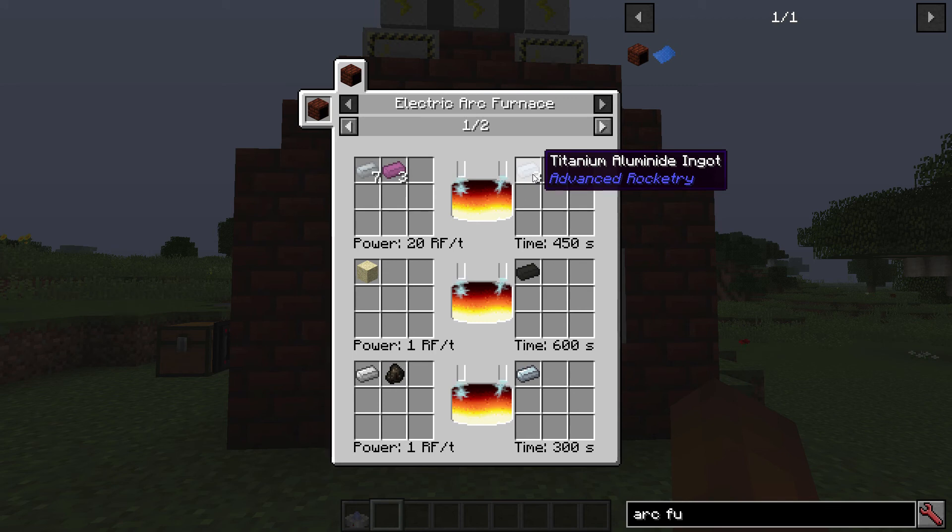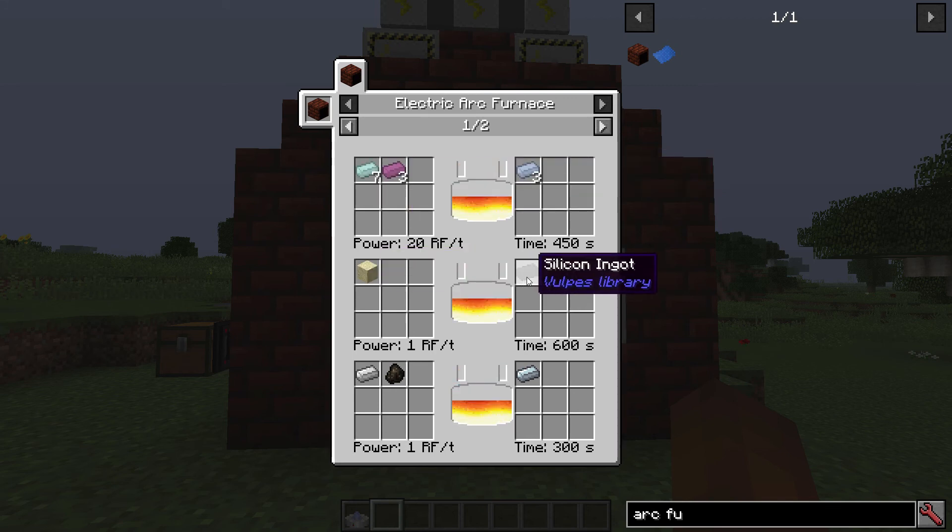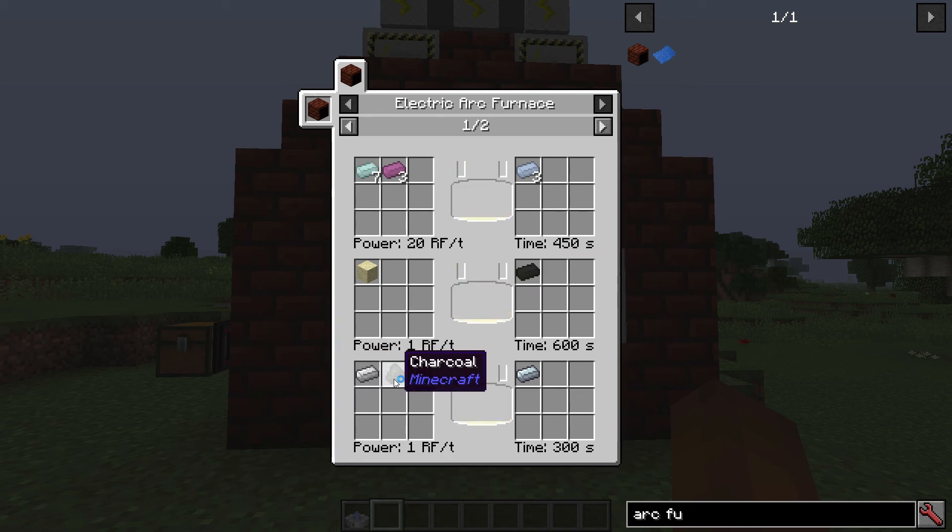So we can make titanium aluminite from titanium and aluminum. We can turn sand into silicon. We can turn iron and charcoal into steel — only charcoal by the way; coal and coal coke don't work.